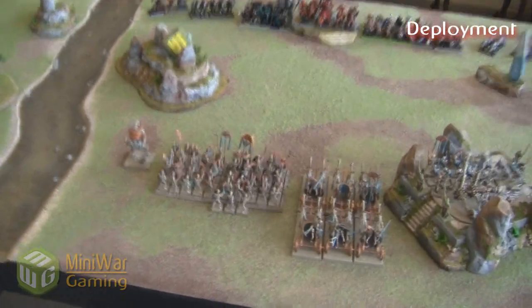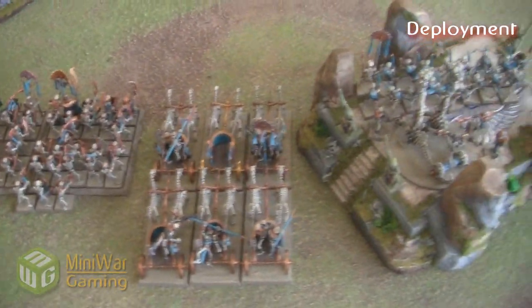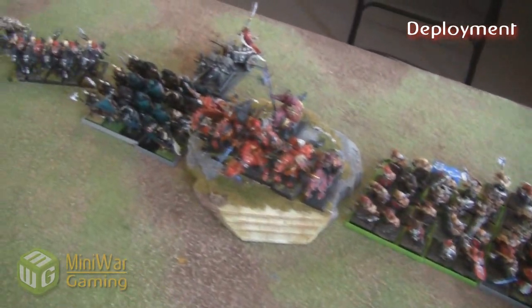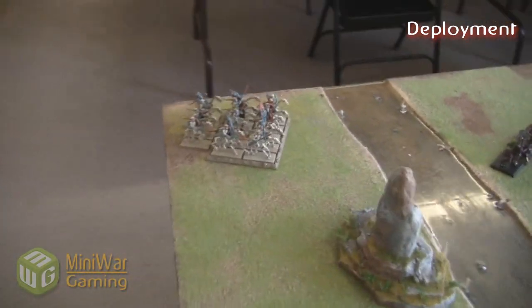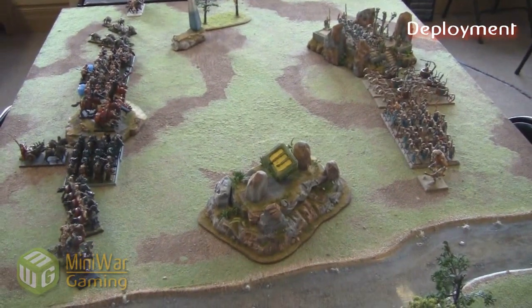There you have our setup — basically two close combat armies, though I do have a lot of shooting. The gaps in my Warriors are because I'm missing a few models; those gaps fill in as the guys in the back die. He has his marching line, and the terrain is really going to change up the game. I put my horseman archers in the back with their scout move, but accidentally left them within six inches of that shrine that could do D6 strength four hits.